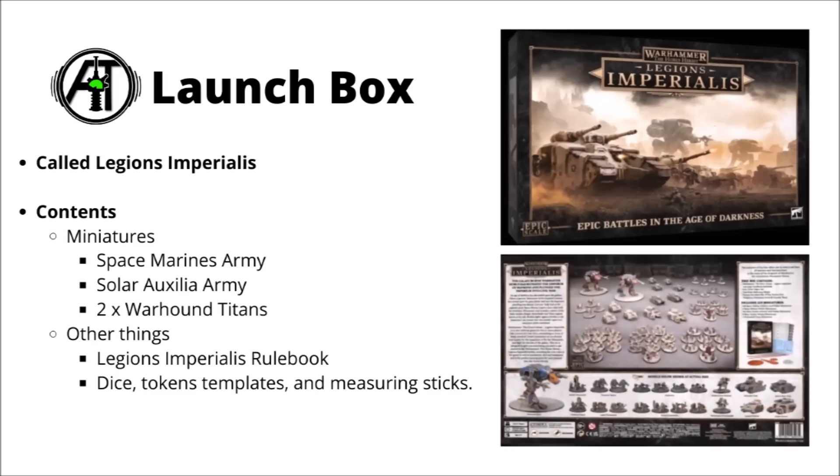They've given it the subheading 'Epic Battles in the Age of Darkness', so I feel like actually just giving it the word Epic in the title somewhere might have been a bit better. The launch box is a big plastic kit. In it you get a Space Marines army, a Solar Auxilia army, and two Warhound Titans — all of which can be fielded together in one force if you'd like to. It also has the Legions Imperialis rulebook, plus dice, tokens, templates, and measuring sticks for playing the game. In the article they say there are 223 miniatures in the box, admittedly quite a lot of them fairly small and grouped in bunches of five on bases.